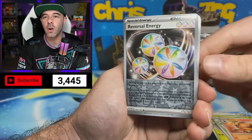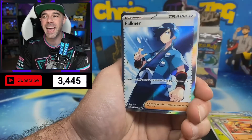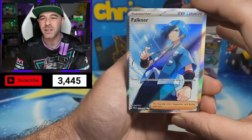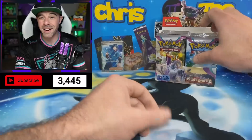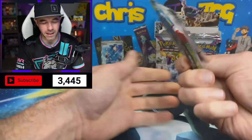We got a Mischievous, a Reversal Energy reverse holo — say that ten times fast — and a Faulkner full art. Starting off on a huge number here. Very beautiful card. I don't know how this one will perform in the TCG, but we'll see after the initial release. Full art number one, pack one in. What's the rest of this box going to be like though?